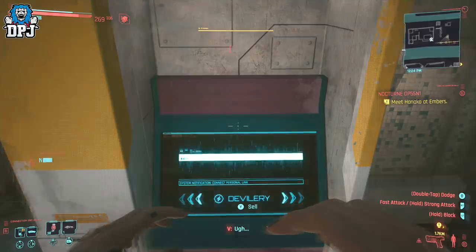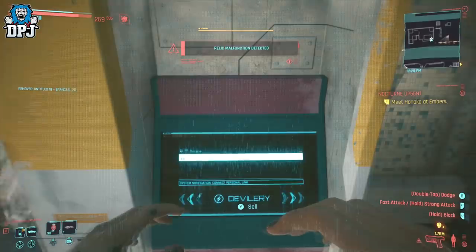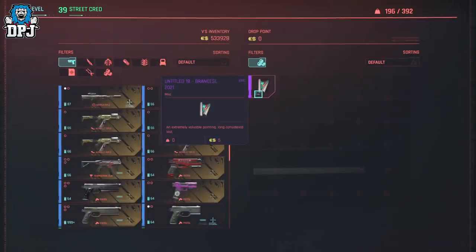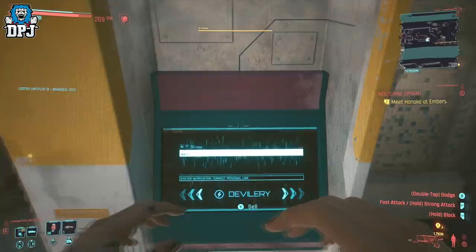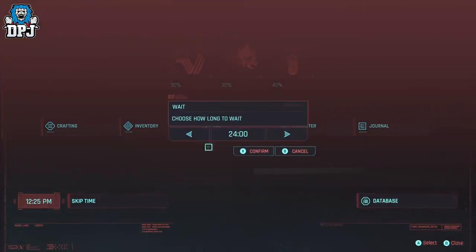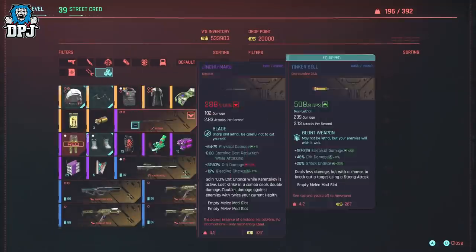Repurchase the paintings for 25 eddies total. Then, due to the machine being out of cash, simply pause the game and skip 24 hours — the machine will refresh its cash. You can keep doing this over and over and earn millions in minutes. You literally get 20k in as little as 10 seconds; it just depends on how quick you are.